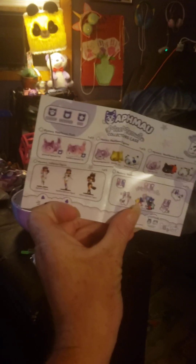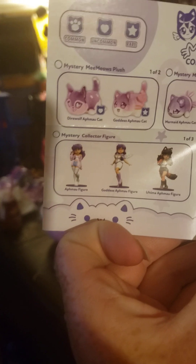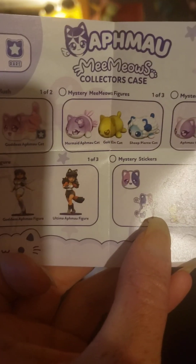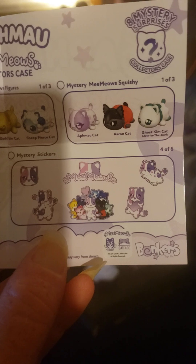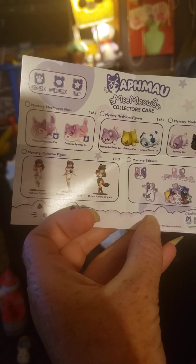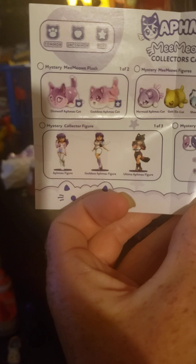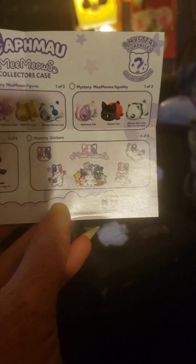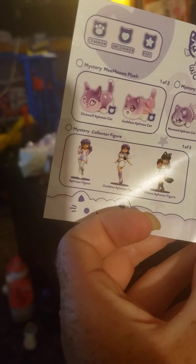Oh, look! You can get one of three dolls. There's Fire Wolf Cat or the Goddess Cat. Mermaid, Golden King, or Sheep. Aphmau, Aaron, or Ghost Kim. And then you get the stickers. It looks like I got the Aphmau figure and I got the Goddess — and the Goddess is rare! All I need to get is the Dairy Wolf. The Dairy Wolf is uncommon. That's cool!